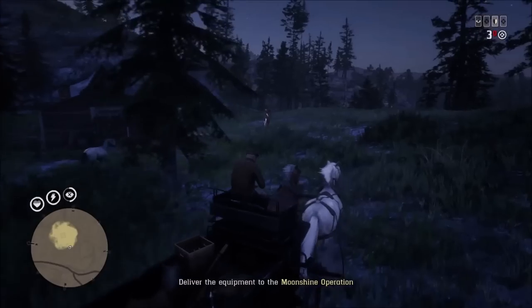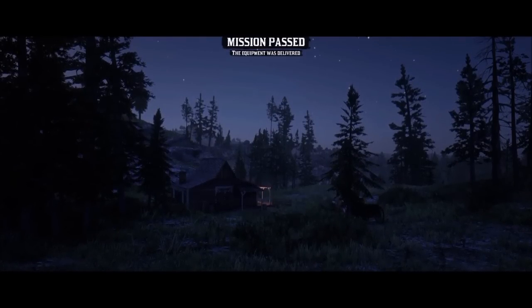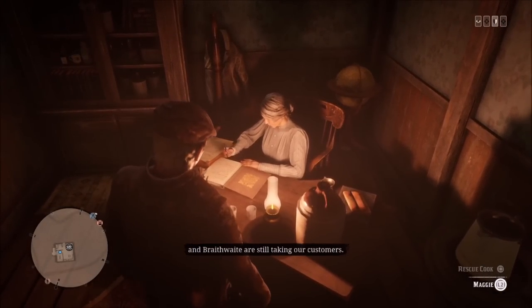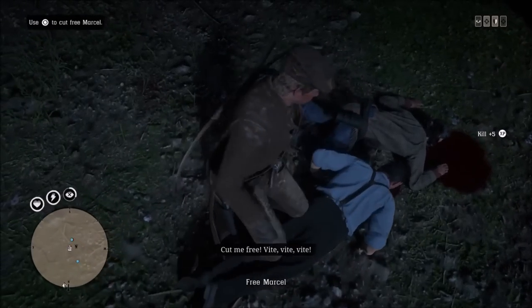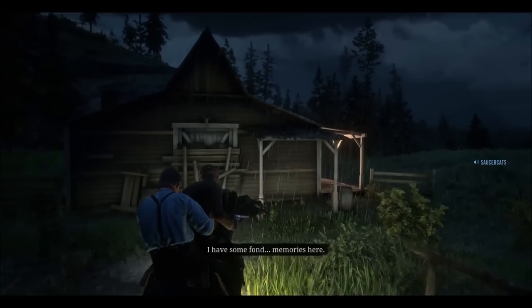When we purchase the moonshine business, we're going to have to do two missions to start it off. The first mission is an equipment mission where we have to steal a wagon and bring it back to the moonshine business. The second mission, we have to rescue a cook — Marcel — and bring him back. Once you complete both of those missions, you're ready to start doing the moonshine business.